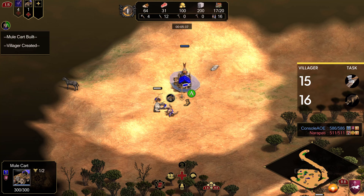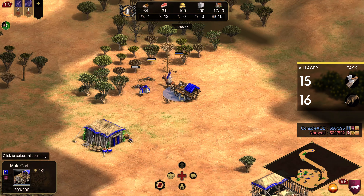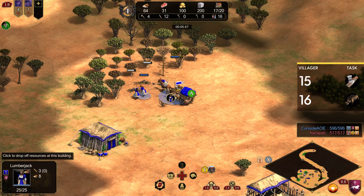Once you've got the mule cart set up over there, the next villager that comes out makes a house and then brings in the boar, while leaving the gather point on your straggler tree. By the time you've got a few villagers chopping on the stragglers again, you'll have enough wood to make another mule cart, and we're going to put this one on the wood line. It's just going to hang out at the wood line — you can let it follow the villagers to keep efficiency up.